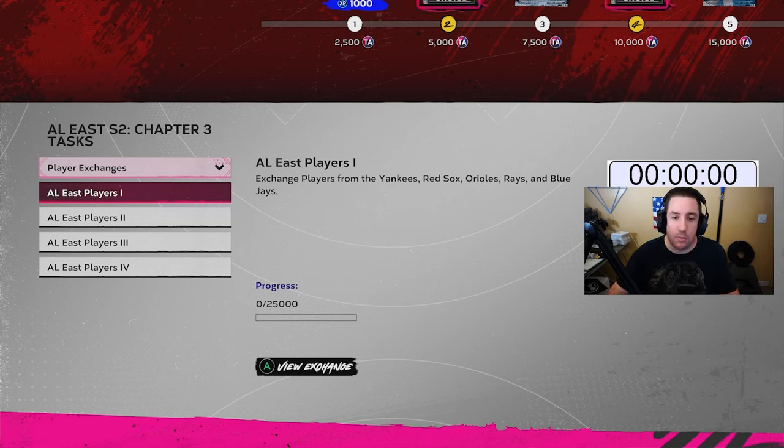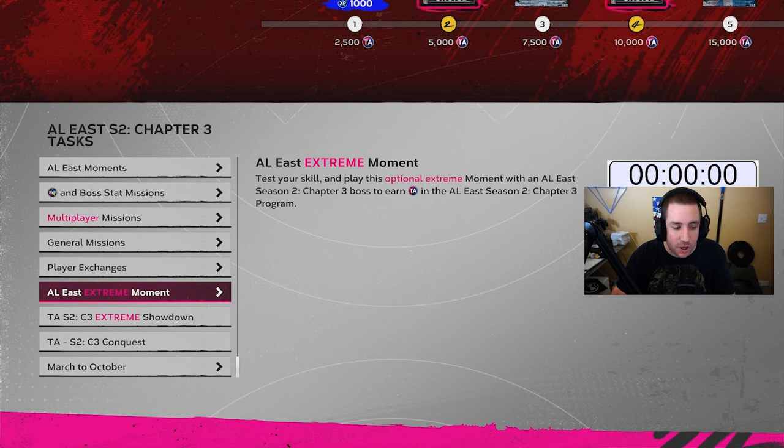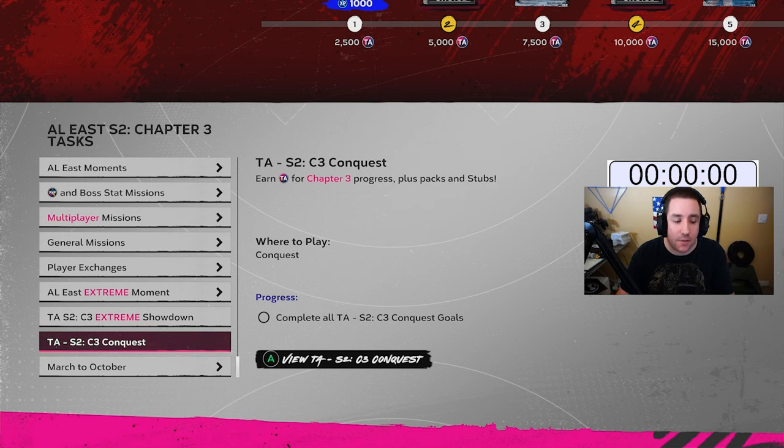I'm going to try not to take any breaks during this, though we might pause the timer if we need to. With this Team Affinity I think it's going to go super fast. There are extreme moments, an extreme showdown, and conquest — but those aren't for everyone. The extreme moment and extreme showdown are for higher-tier players. If you're struggling with those over and over, you're wasting time. If you want to challenge yourself and you're very good at the game, go ahead.